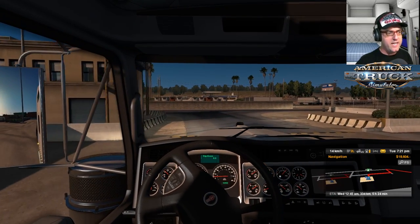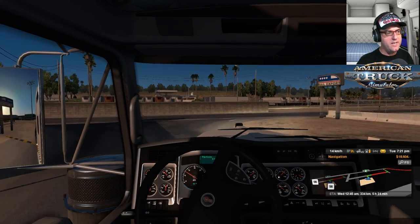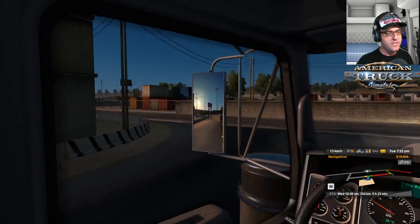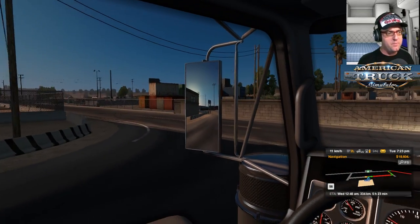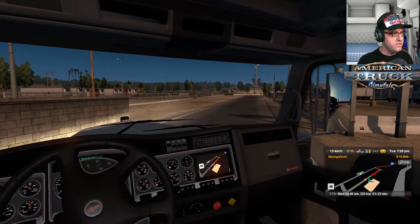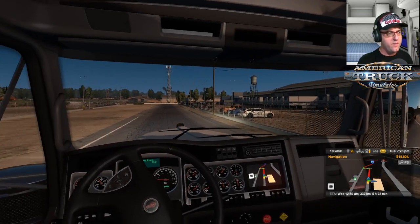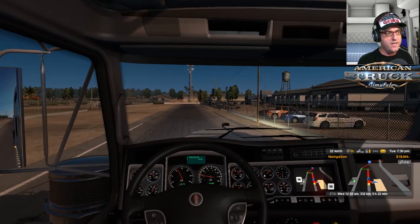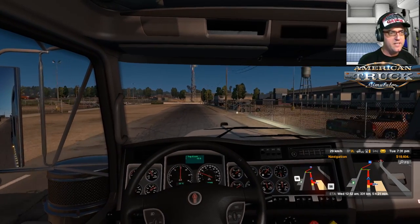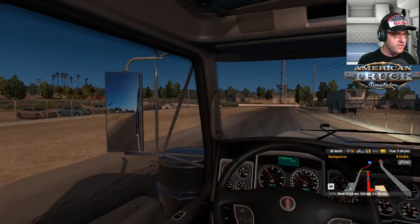Now we're driving the Kenworth W900 — this is not mine, I am still only in Quick Jobs. But that's a part of Starting From Scratch. Now, what is the time? It's 7:35 PM, we need to take a photo quickly. So let's jump out and take that photo because otherwise it's going to be too dark.